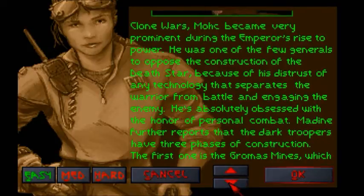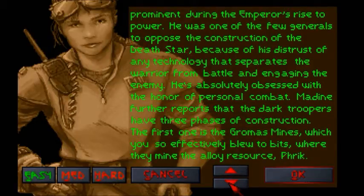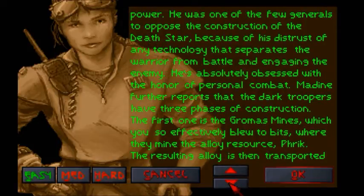Madian further reports that the Dark Troopers have three phases of construction. The first one is in the Gromas Mines, which you so effectively blew to bits. Where they mine the alloy resource — Frick. Yes, that's actually what it's called. It's not Frank, I was wrong.